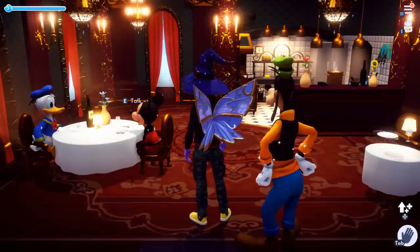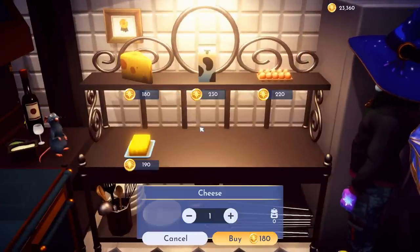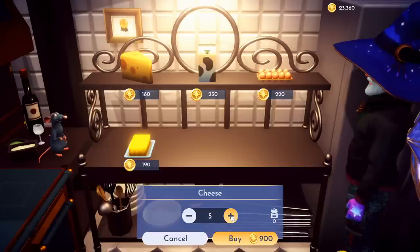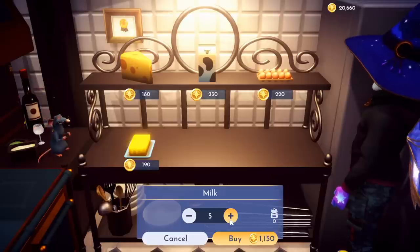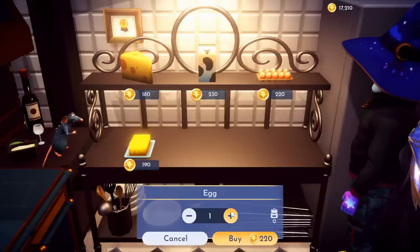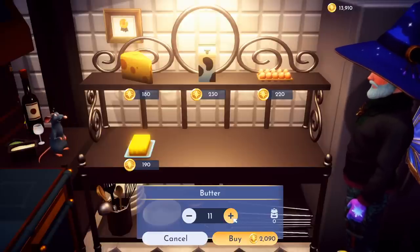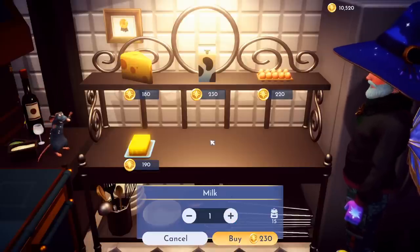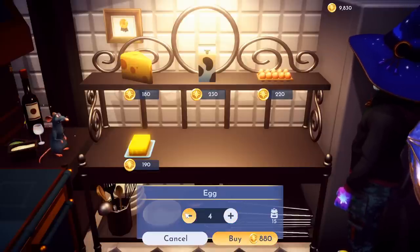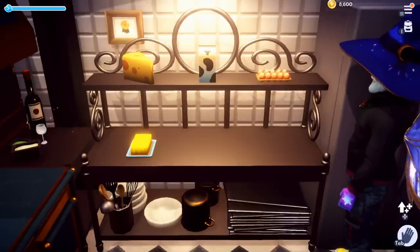Go inside the restaurant and we're going to purchase some ingredients — this is where I said it takes some money. So these are the ingredients we're going to be buying. We're going to buy however much we think we can afford. I have 23,000, so I'm going to buy like 15 of these. Go ahead and get 15 of the cheese, 15 of the milk, 15 eggs, and 15 butter. It looks like we have a good amount of money left over, so we'll buy three more cheese and three more milk. We still have 8,000 left over, so we have 18 of each.